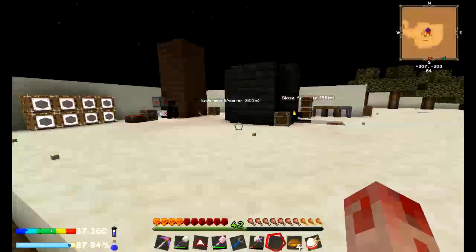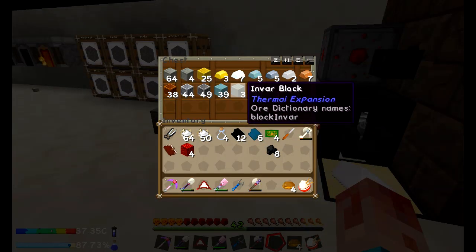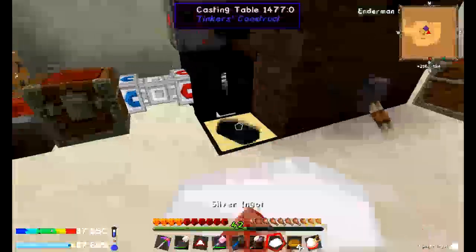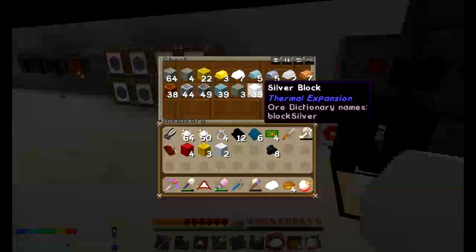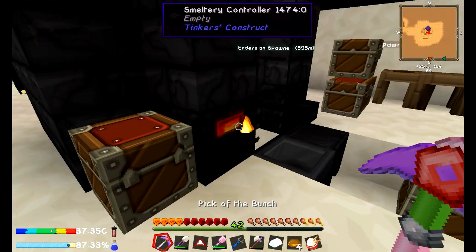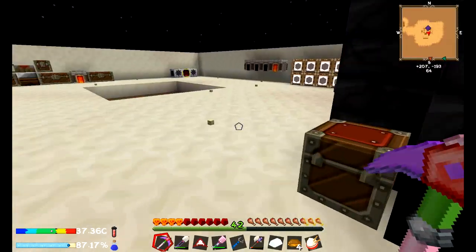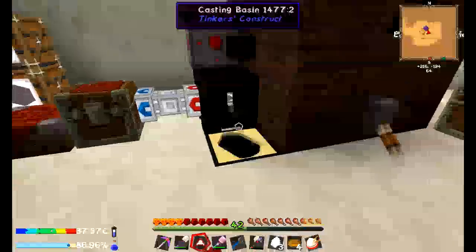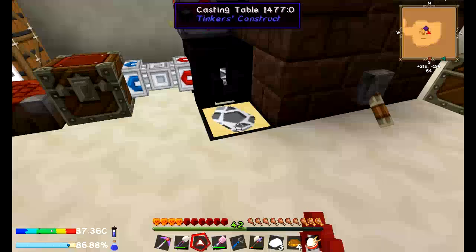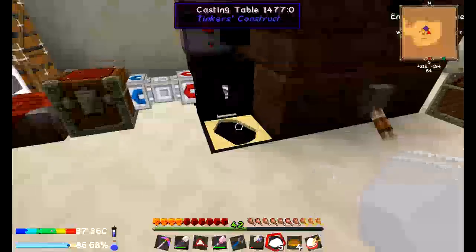Another thing I'm going to do while I'm here is get some electrum and invar on the go. I've got a reasonable amount of invar so I should be all right for that, but electrum is going to require some silver and gold. I'd say I'm going to need about three blocks of each, and I'm going to quickly put both of them in here. Hopefully there'll be enough lava to cook them down - I think there is, which would be good. I'll get a decent amount of electrum which would be really really neat.